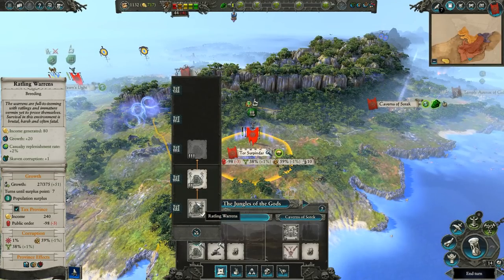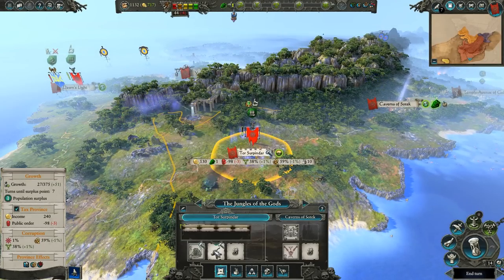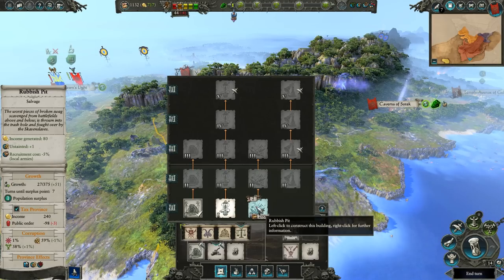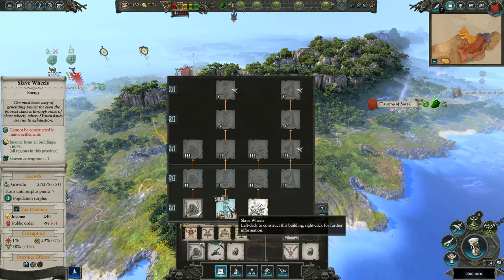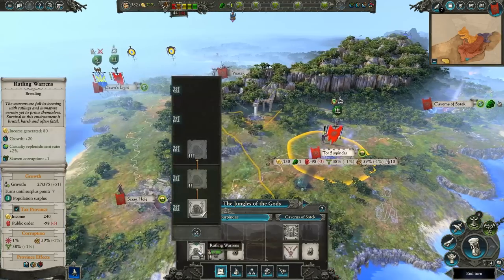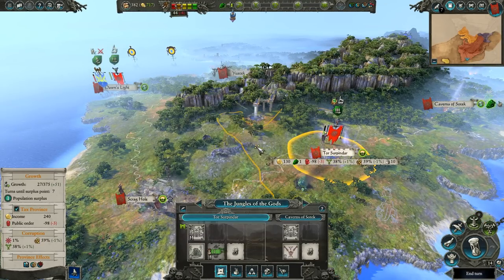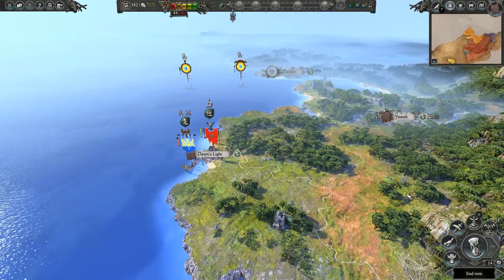Over here, what can we build to make people a little bit happier? If I do that, we'll gain more income — a lot more income. If I do that, more income. Untainted plus one, recruitment cost minus 5% for local armies. You know what? I want more income. I was going to change my mind, but no. We'll keep it. End our turn again.